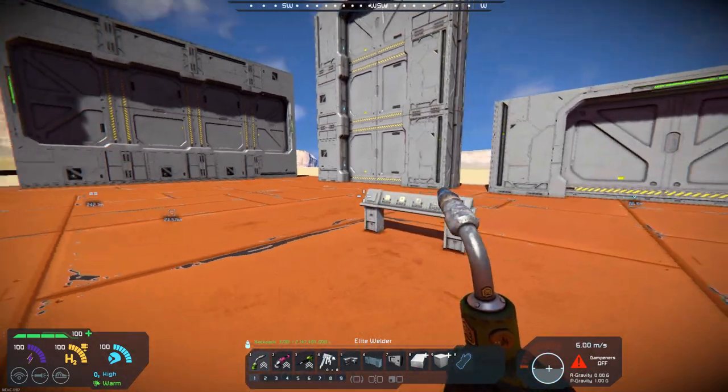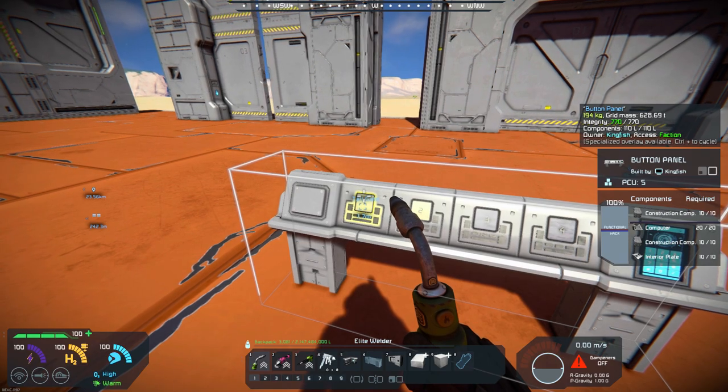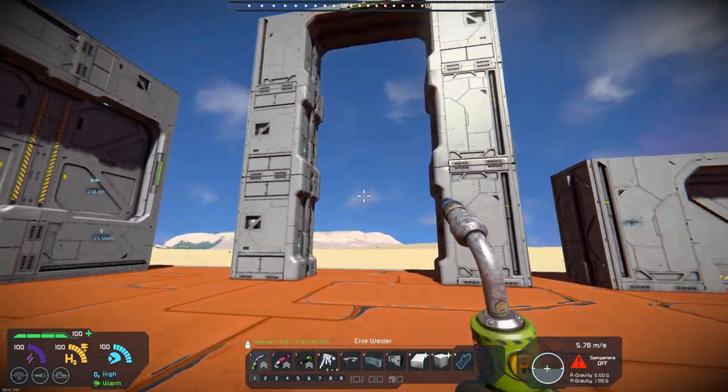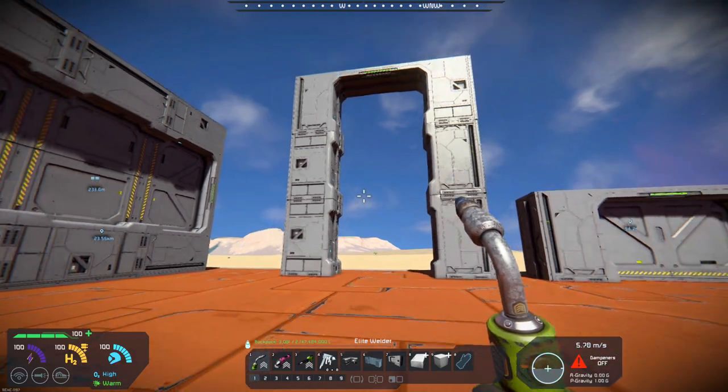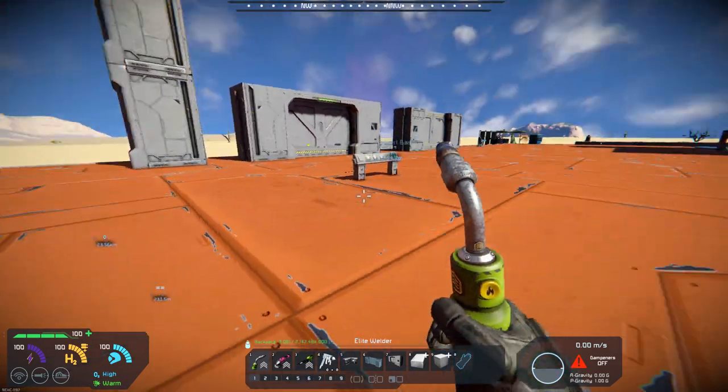I put a couple of buttons down, so let's do this — let's hit this button here, and you can kind of see how that opens that up, and it gives you a lot more ability to fly in and out of.